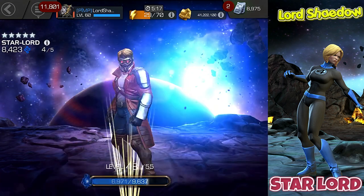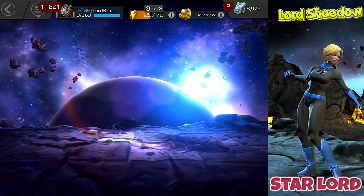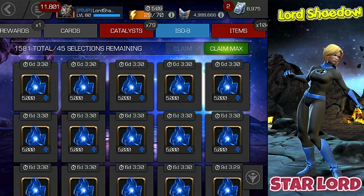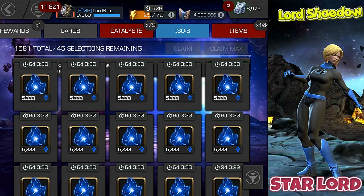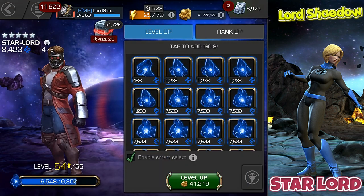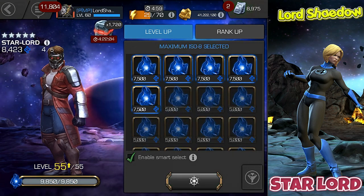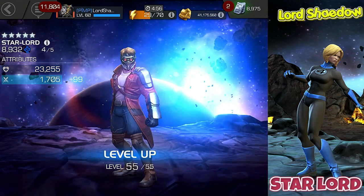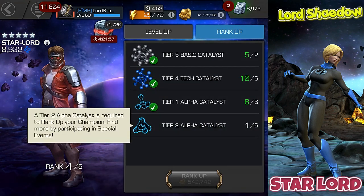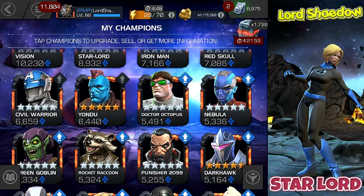At first I was putting Sig stones into him because I had no other options and I didn't know any better. But after I completed Labyrinth of Legends and awakened him and got a little bit more familiar with some of the other champions, and prestige became a factor again, I stopped putting Sig stones into him. Star-Lord is my newest rank four.